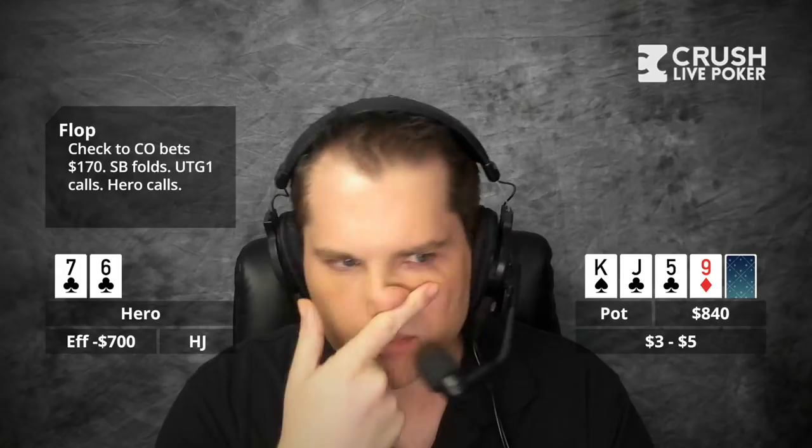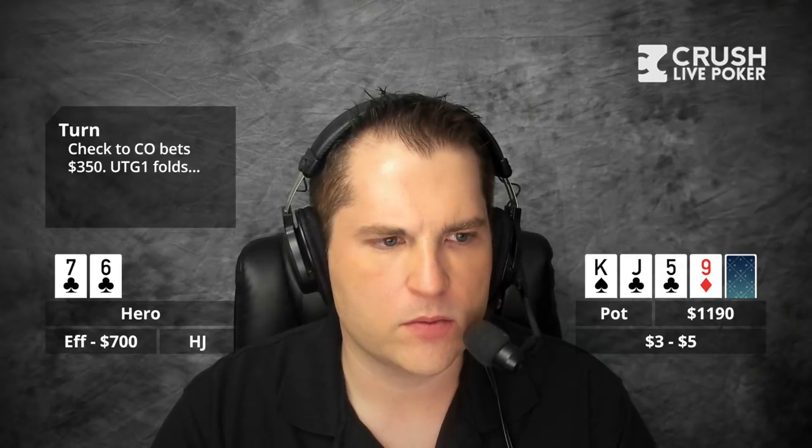It checks back to the villain and he goes ahead and bets $350 — sort of on the smaller side. I'm surprised about that. I've played quite a bit with this villain and he likes to charge draws and try to get you off draws. So I was pretty surprised that he bet kind of on the smaller side of the pot. The other villain folds, and it gets back to me. And this is where I think I mess up. I should either be shoving or folding, I think, with my stack-to-pot ratio.